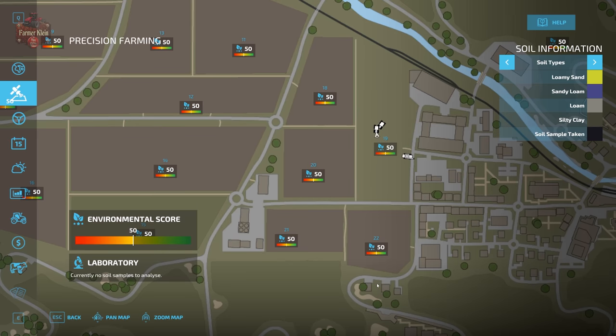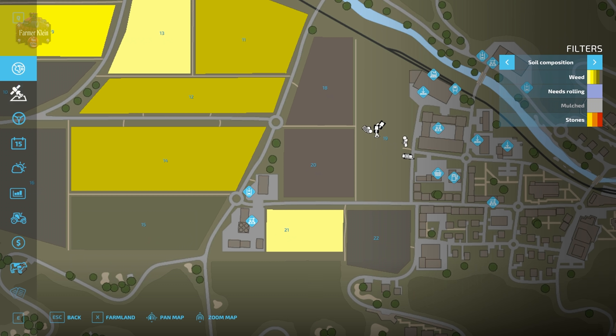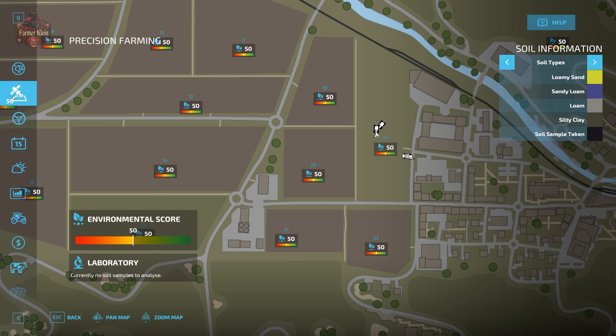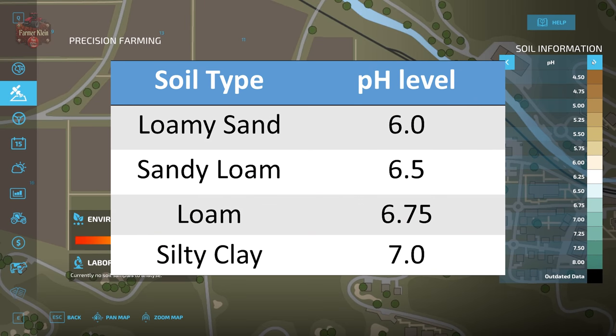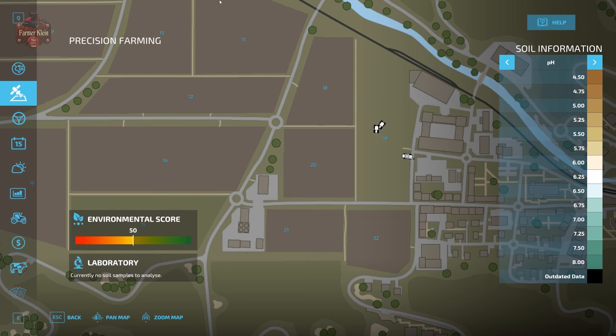Let's take a quick look at the precision farming interface. It is a new tab applied to the escape menu - the little satellite icon is the precision farming icon. We have four different soil types returning: loamy sand, sandy loam, loam, and silty clay. We also have pH, which is the new lime - we apply lime to the field to adjust pH. Different soil types have different ideal pH levels: loamy sand's ideal pH is 6.0, sandy loam is 6.5, loam is 6.75, and silty clay is 7.0.